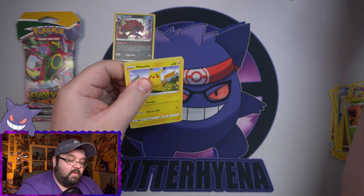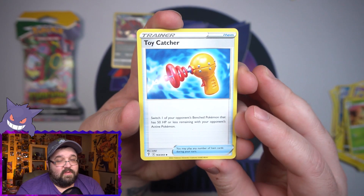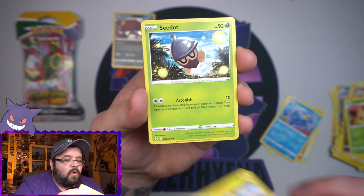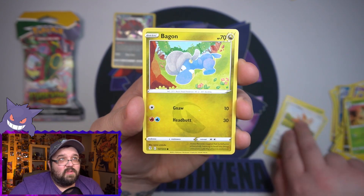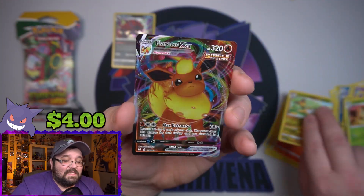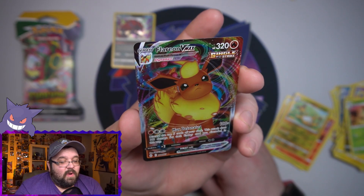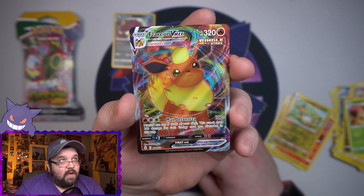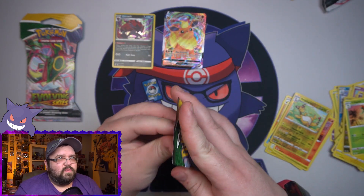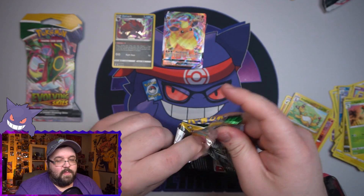Here we go, another Duraludon pack. We got a Pikachu — haven't seen a Pikachu card pulled yet. We got Toy Catcher, a Hippowdon, a Golduck, Pikachu, a Lillipup. We got an Ampharos reverse and on the end — it's a VMAX! I haven't pulled this one yet. It's not what I was looking for but it is a new hit — Flareon VMAX! Now the Flareon special art comes in the collection boxes so we couldn't have pulled that anyway.